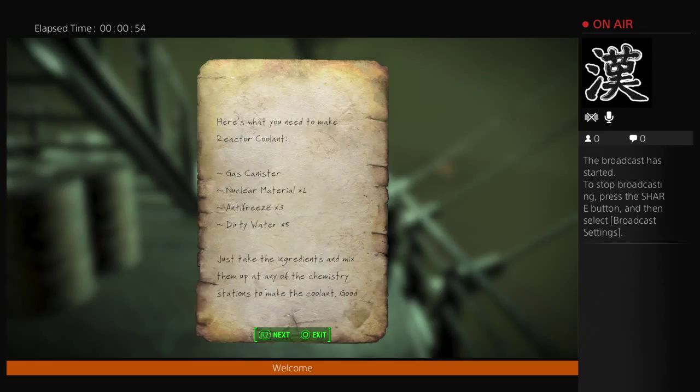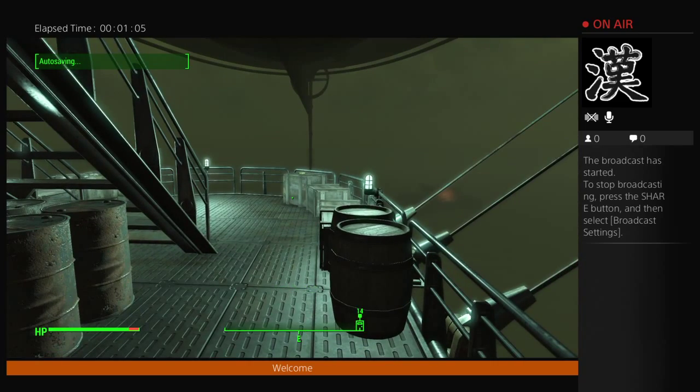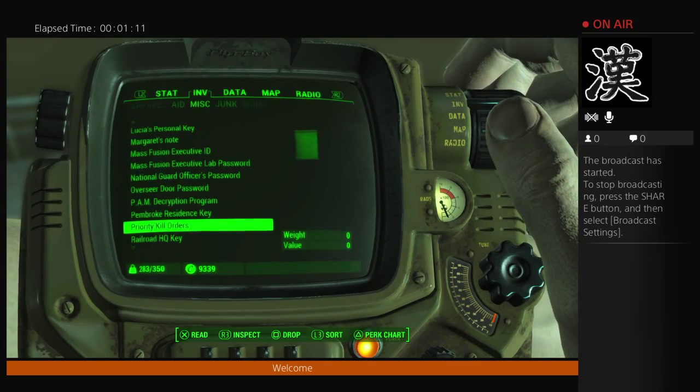If you know this glitch, you're set. You can probably earn anywhere from 5,000 to 10,000 caps within about 2 to 5 minutes, depending on how fast you are. As you can see, I was doing it a little bit and I currently almost have 10,000, and that was probably only in 2 minutes.